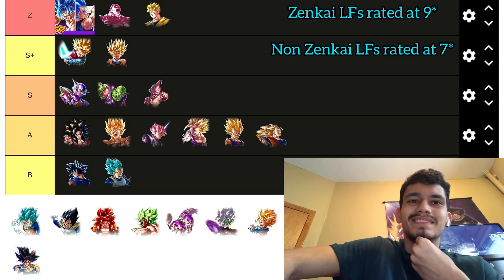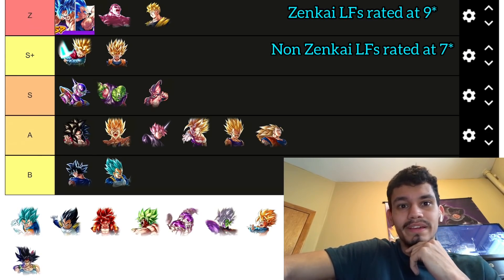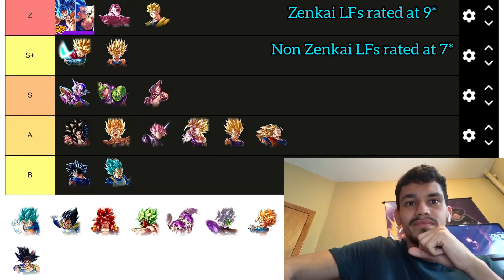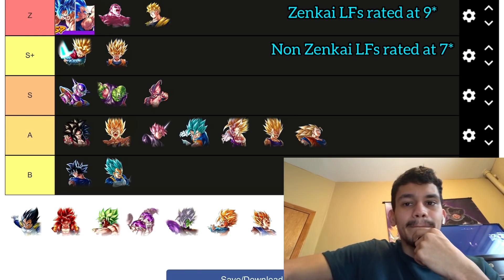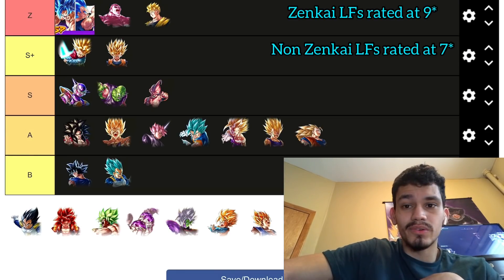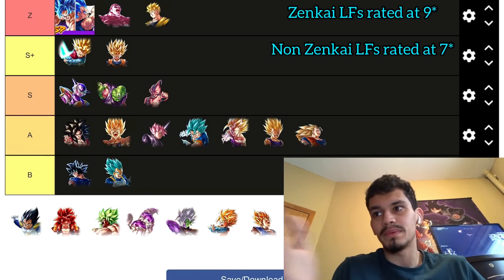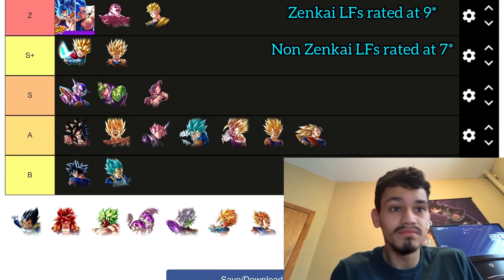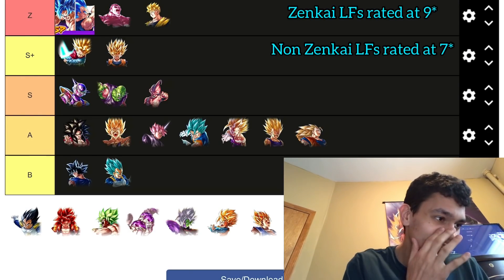Vegeto Blue — I'm giving mono purple a lot of stock if I put him below Rosé, but I think I will. He's replaced on Future, replaced on every team — he's not a core option. Comparing Rosé's best team versus Vegeto Blue's best team: Vegeto Blue's best team would be Future, but mono purple makes Rosé better than Future Vegeto Blue. That's it.